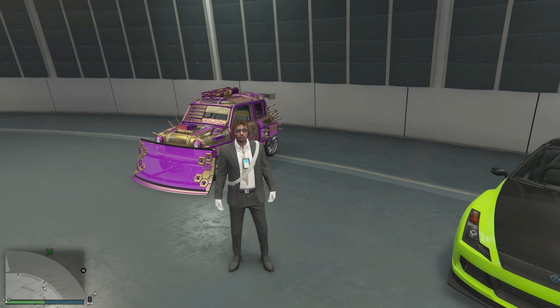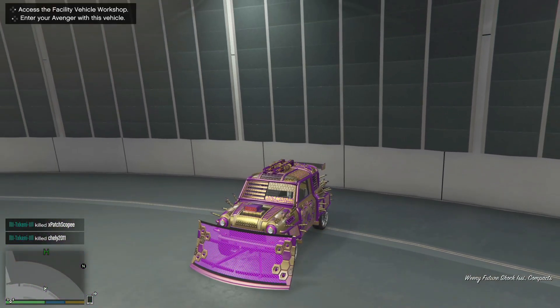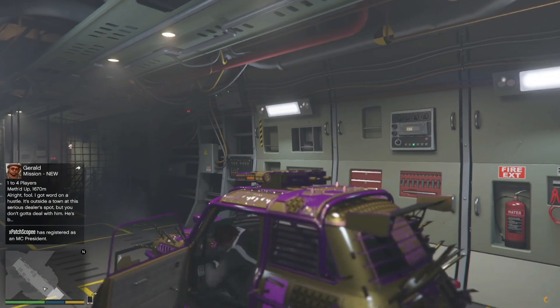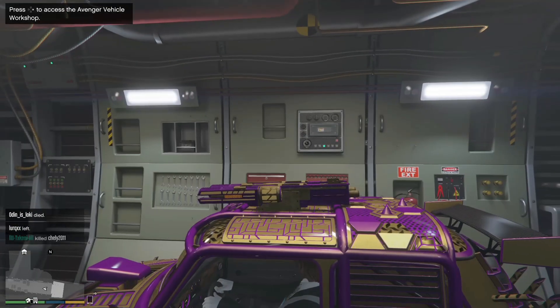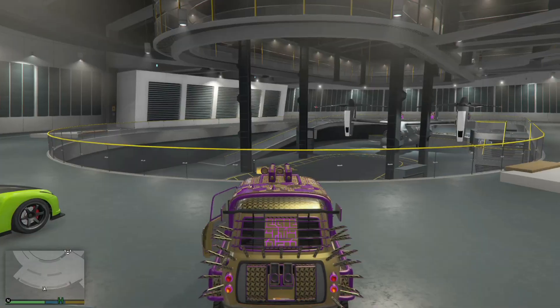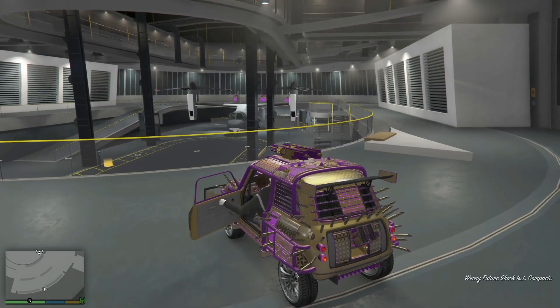Hop into the car you want to dupe and hit left on the d-pad. I'm taking you to the Avenger vehicle workshop — change one thing and then hit exit. Don't get out like I did; I think I hit it too fast. Now hop back in and drive the car outside like we always do.